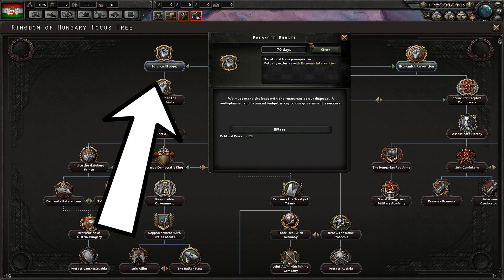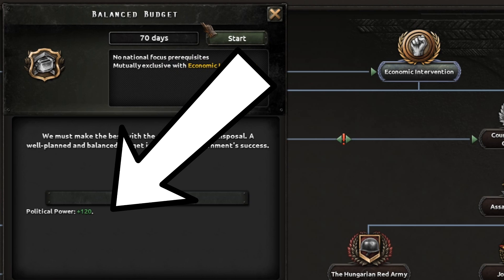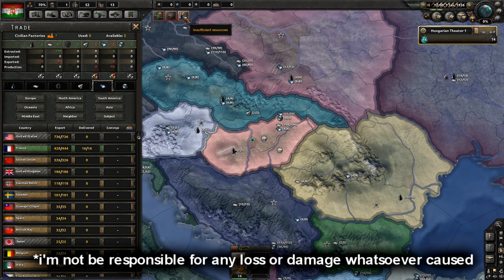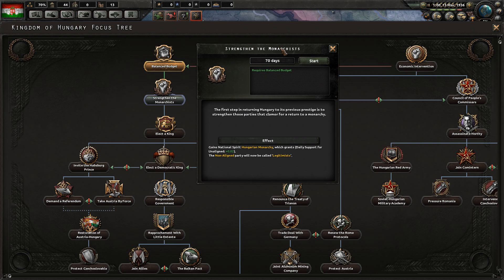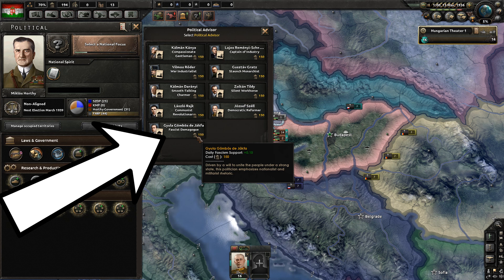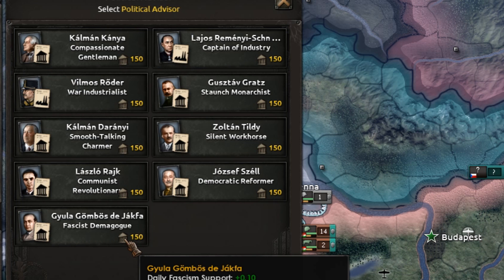Moving on to the focus tree. Our first focus is Balanced Budget — it's going to give us 120 political power. Slam your head into the plus key and press unpause. When you have enough political power, pick the second focus: Strengthen the Monarchists. Once you have 150 political power, pick the fascist advisor Gyula Gömbös. Then move on to focus number three.